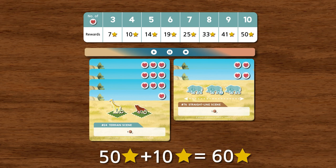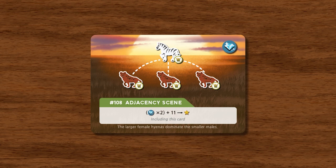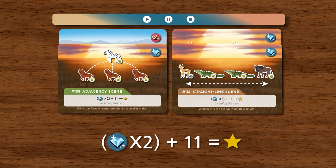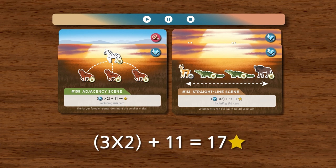Rare icons are given to scene cards that are significantly more difficult to complete. There are only six cards in the scene card deck with the rare icon. Due to its rarity and difficulty, rare icons provide a hefty reward. For example, you complete card number 108 and including the newly completed scene card, you have a total of three rare icons in your video gallery. In this case, multiply your three rare icons by two, then add 11 to get 17 documentary points.